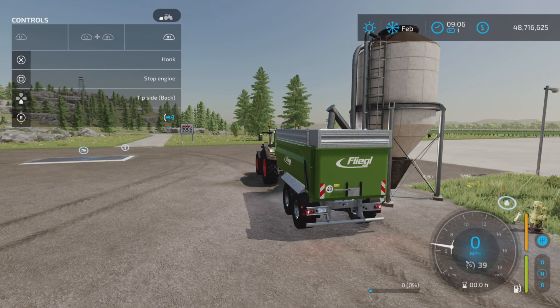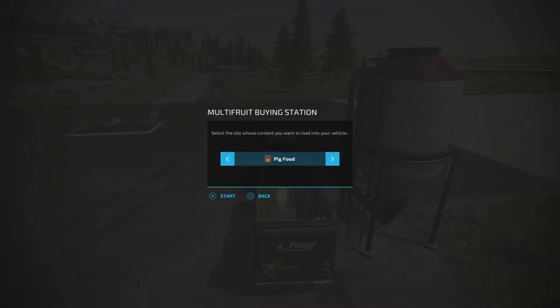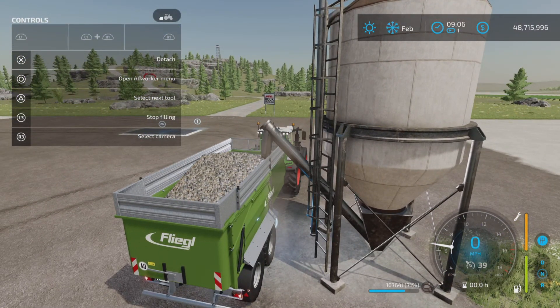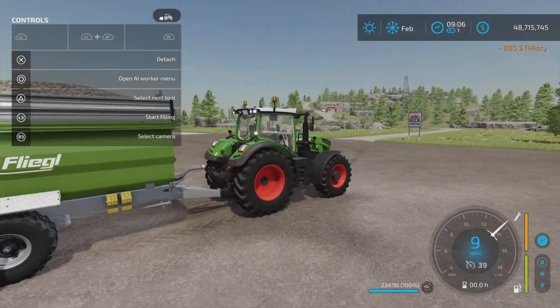Tip side back or grain door — and that's about it. We'll fill it with stones, and filled with stones with the extra capacity, it has no problem with that.